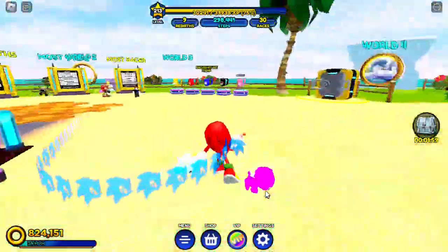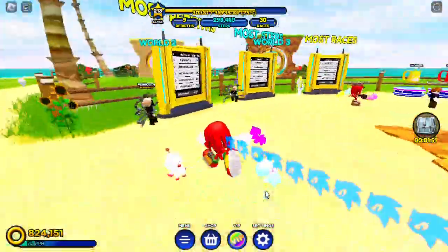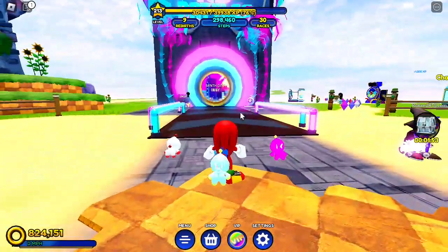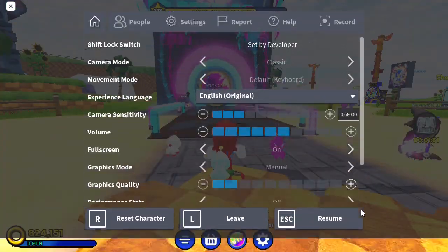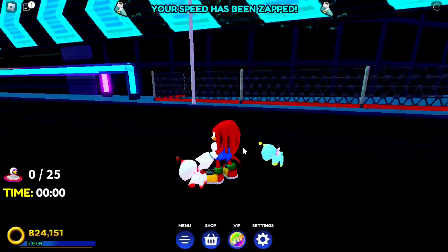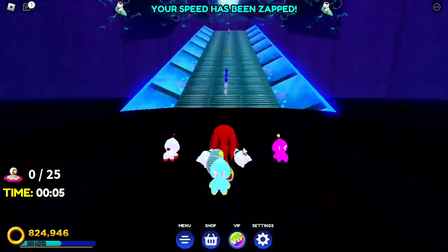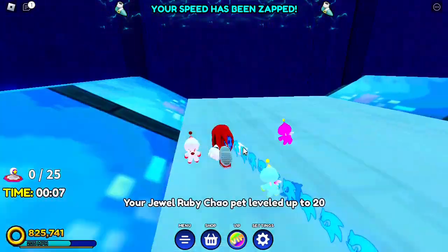Once you've loaded into Sonic Speed Simulator, you should see the RB Battles Simph City Obby. Head straight through inside and you'll get teleported to the obby. Once there, you have to find 25 of the 30 switches.